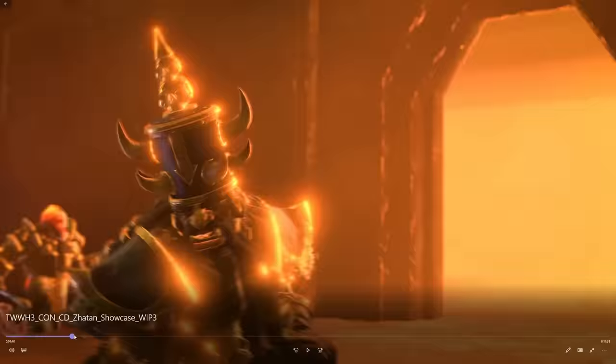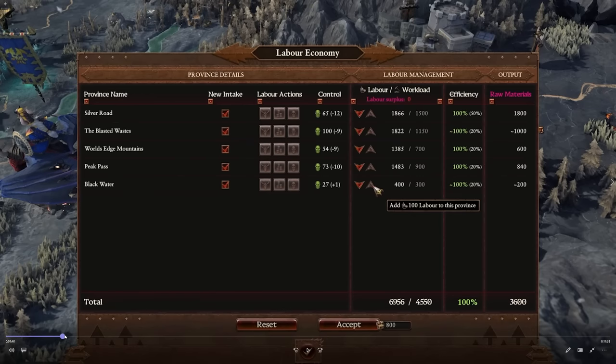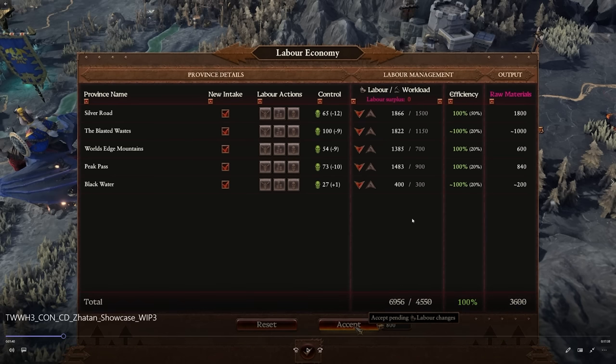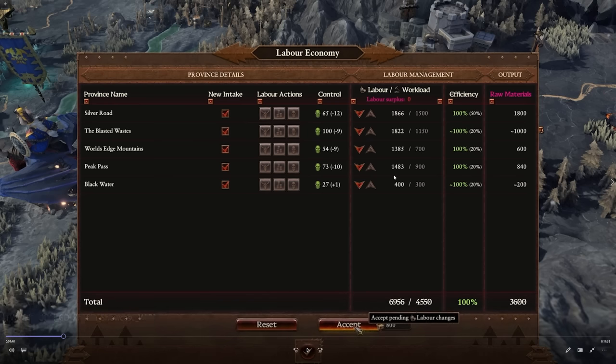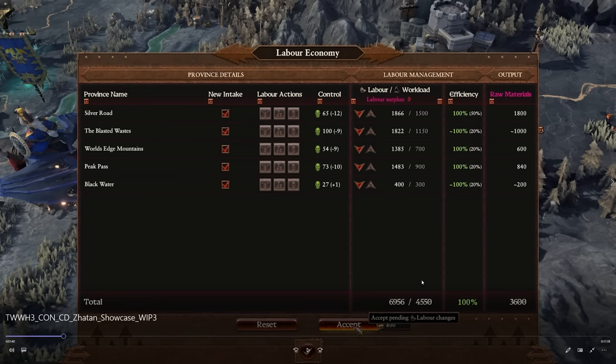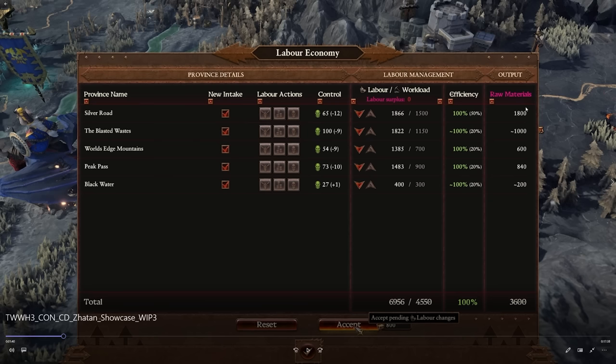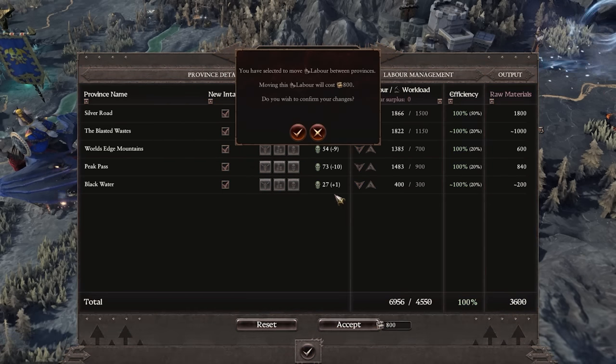We can accept pending labor changes — reducing some labor and increasing it in certain locations. You can see that labor is going to increase in Blackwater and it's going to cost 800 gold. That will help with raw material production. You can see the labor versus workload balance: we have 1,800 labor but we need 1,500. You get a really clear picture of what's going on — the efficiency and how that percentage changes the variance in raw materials produced. It's a nice system.